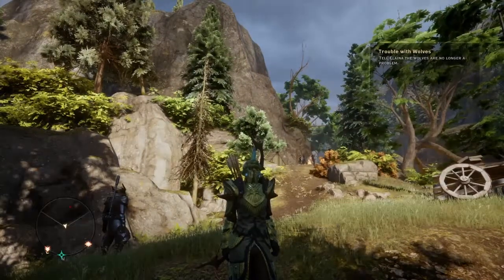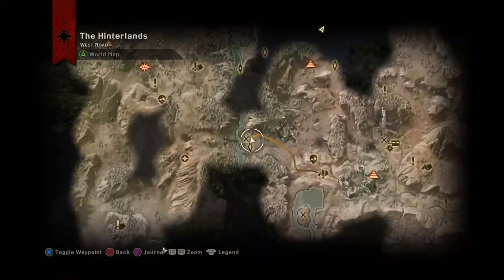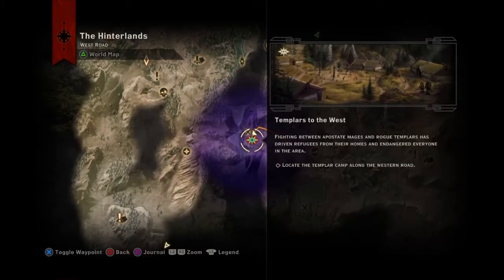In order to get this, you're going to need the quest Templars to the West. You can get this by talking to Corporal Vail when you first get to the Hinterlands. I'm going to show you exactly on the map where to find it — it's not far from your camp by the lake, just off to the west.